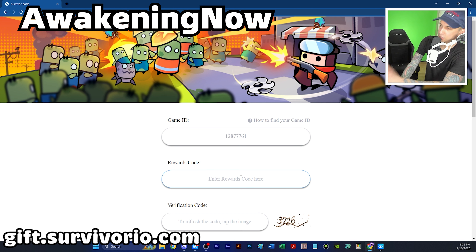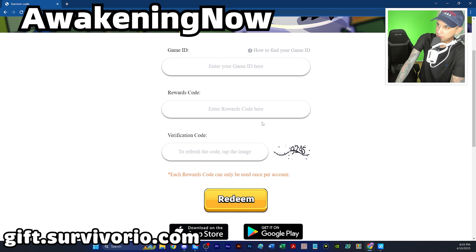Go to gif.survivorio.com. Enter your player ID — the ID I just showed you how to get. Enter the rewards code; I have no idea what it is but it's somewhere on the screen. Then enter the verification code. Mine says 3726, and every time you refresh the page it will change — now it's 9245.